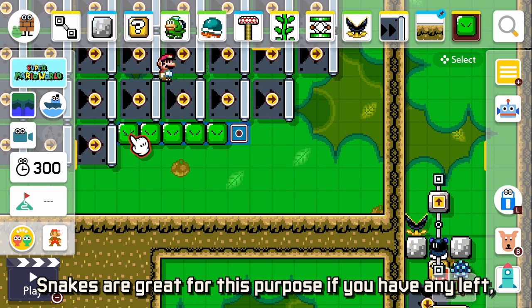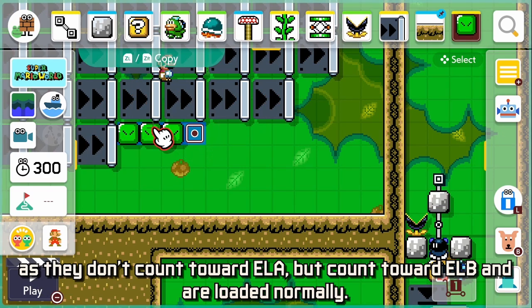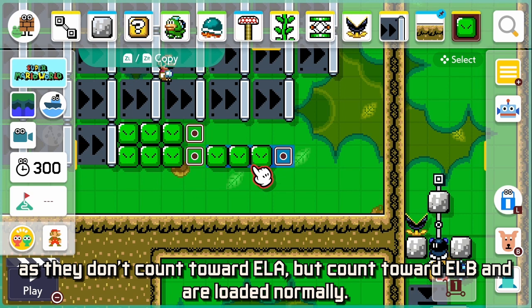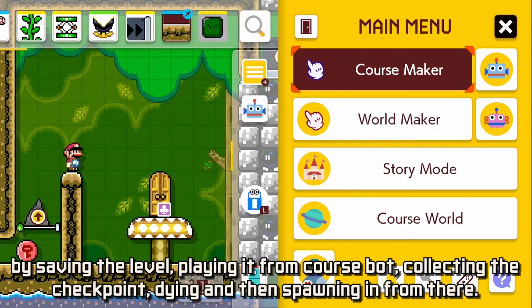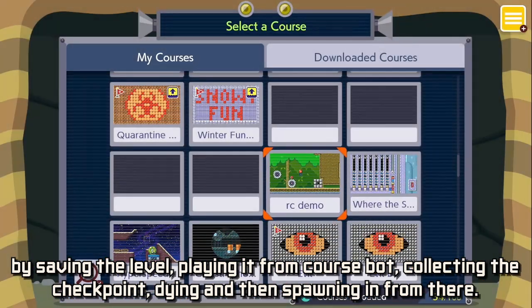You can do this by removing globally loaded items and adding regular local entities. Snakes are great for this purpose if you have any left, as they don't count towards ELA but count towards ELB and are loaded normally. Always test this setup from the checkpoint by saving the level, playing it from Course Bot, collecting the checkpoint, dying, and then spawning in from there.